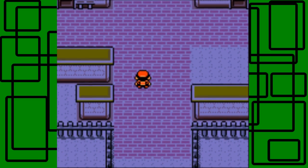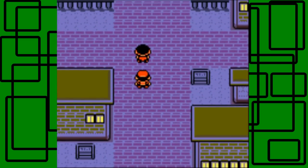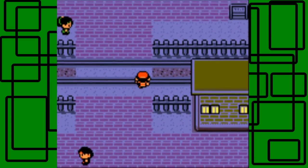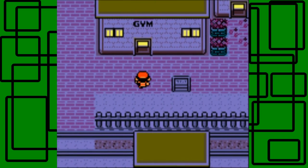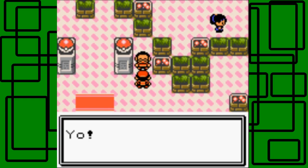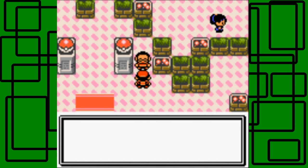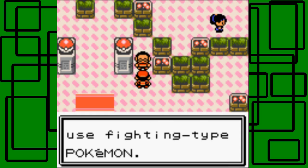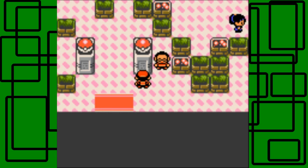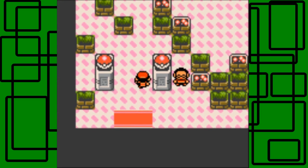We're going to continue on, so let's go to the gym. I have Oliver up front because Oliver evolves at level 20, so that's why I have him up front - I want Oliver to evolve soon. Let's talk to the advice giver. He says this gym is the home of Normal-type Multi-Pokemon trainers, and recommends using Fire-type Pokemon. I don't have any Fire-type moves though.